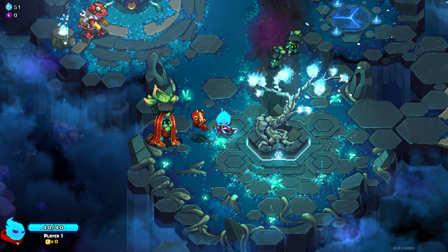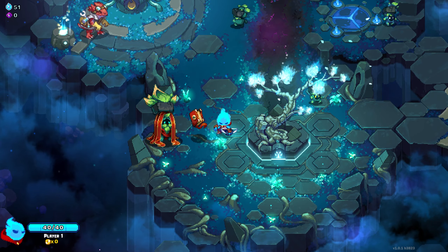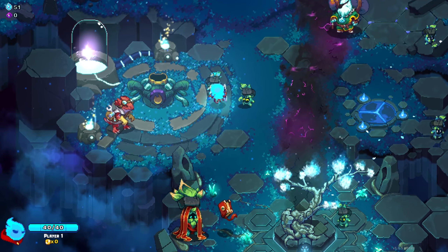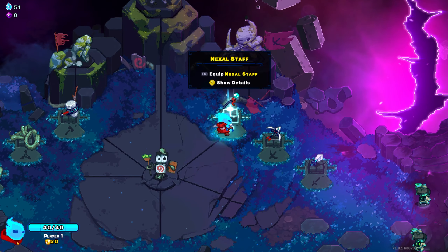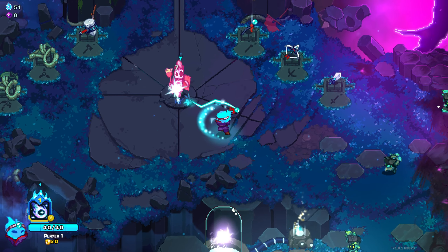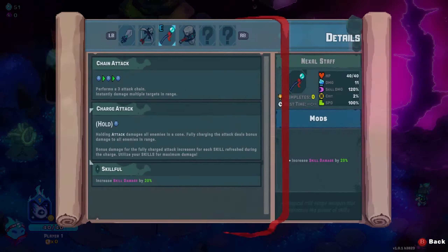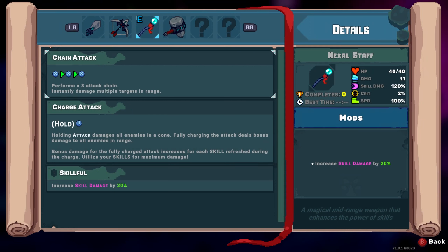Hey guys, welcome back to another episode, new on Steam. Today we're playing a little bit more Ember Knights. Last time we made it pretty far with a bow, so I want to check out how the wand plays. Let's go ahead and equip that. It does a chain attack — hold X to damage all enemies in a cone. Fully charged attack deals bonus damage, and that bonus increases for each skill refresh during the charge. Utilize your skills for maximum damage.